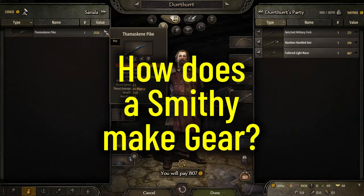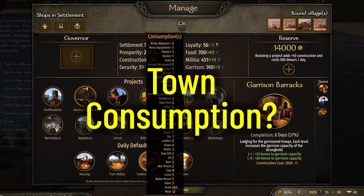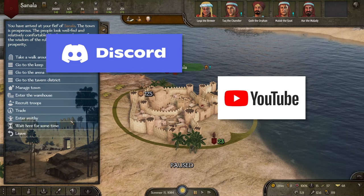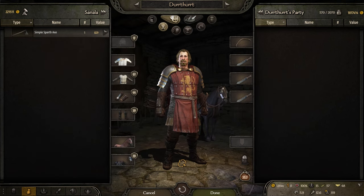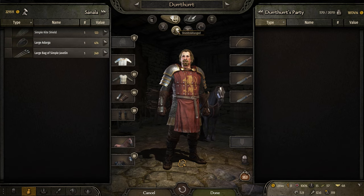Do you want to know how a smithy produces gear? Do you want to know how the loot drop mechanic works? Wonder what the heck that town consumption is? I'll answer these questions and more. I've been getting the same questions in different places — Discord, YouTube comments, Reddit, and so forth. So I figured I'd make a video and answer them. Then I can point everyone here. I added chapters so you can skip to the one you want or refer back to it later. Let's get started.